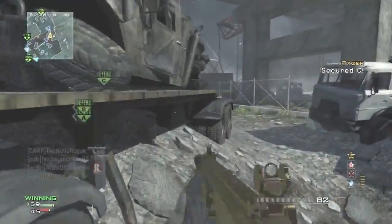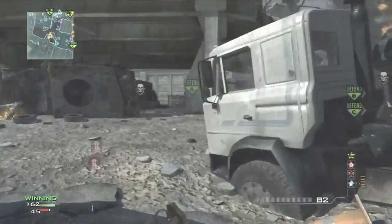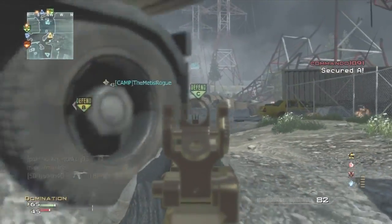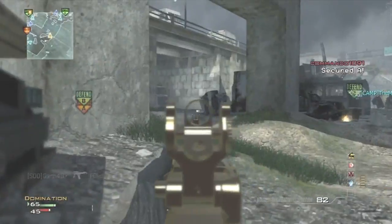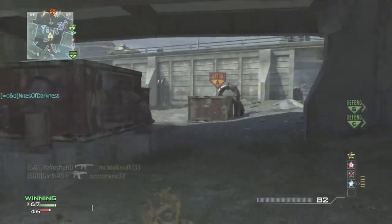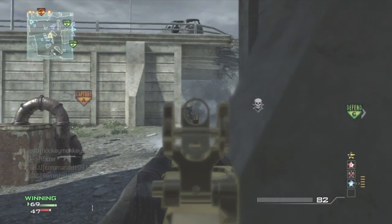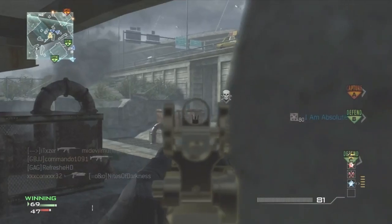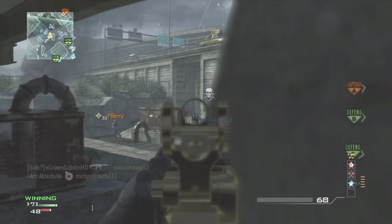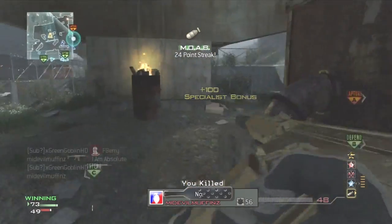So to summarize: stick to the outsides of the map, do not run down B domination, try and capture C and B, and don't let them out of A — you can spawn trap them in there. Use a long-range assault rifle like the ACR, SCAR, or M4. This is what I mean by holding them in A, and you have to watch out for sniper rifles — just back off if you see a sniper.